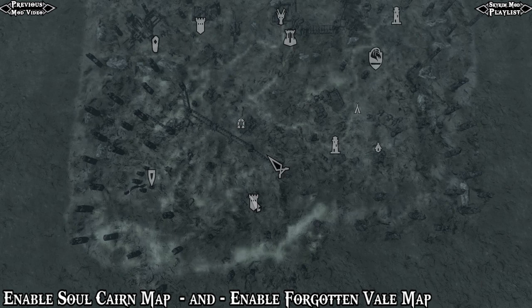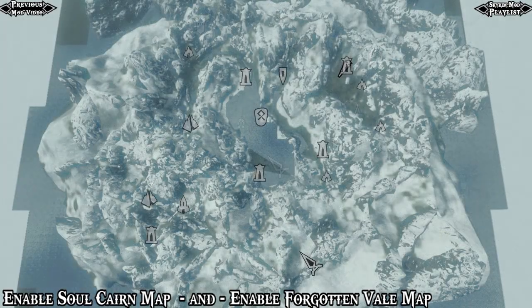Next, I have two mods that add world maps to the Forgotten Veil and the Solkarn — two fairly large zones added by Dawnguard that did not have their own world map. Included with these mods are fast travel markers too, which is pretty awesome. You pick up two separate mods: Enable Solkarn Map and Enable Forgotten Veil Map, and I have both of them in the video description.